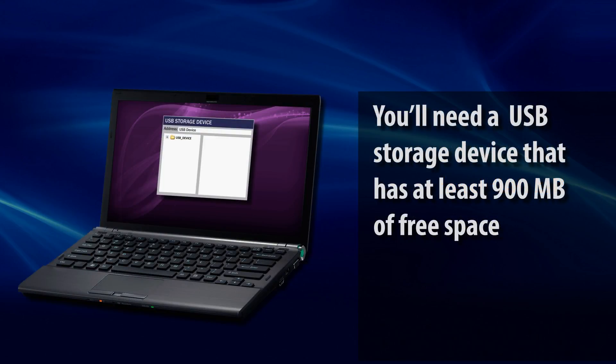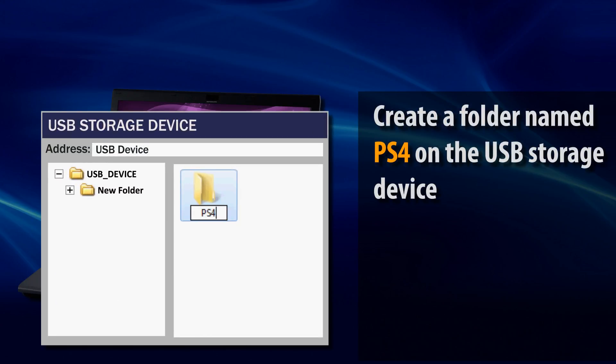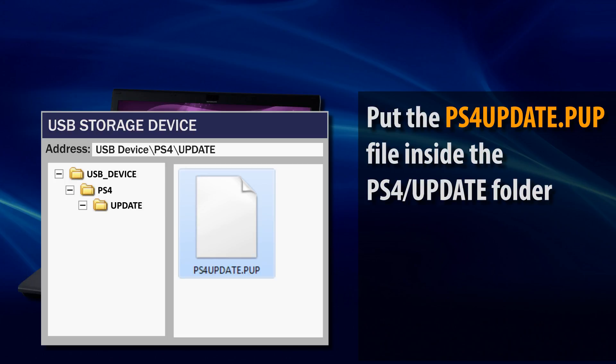You'll need a USB storage device that has at least 900 megabytes of free space. Create a folder on the USB device and name it PS4. Inside that folder, create another folder named Update. Make sure both folder names are in uppercase letters. Put the PS4Update.PUP file in the Update folder, so both folder and file are nested inside of the PS4 folder.